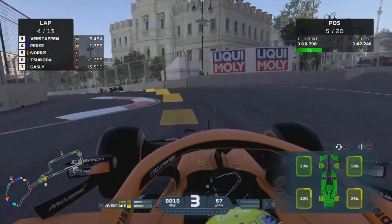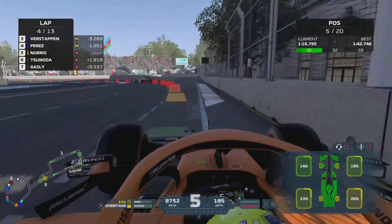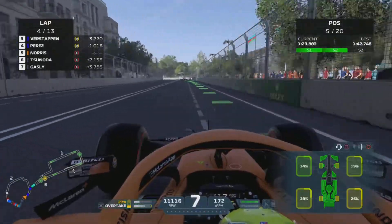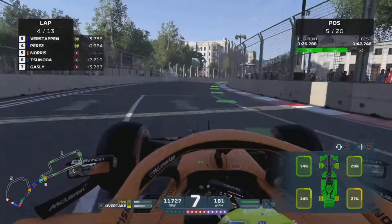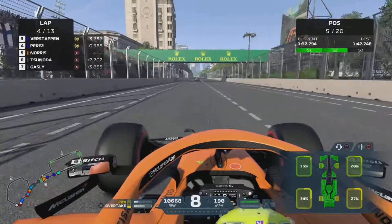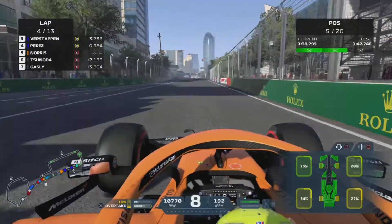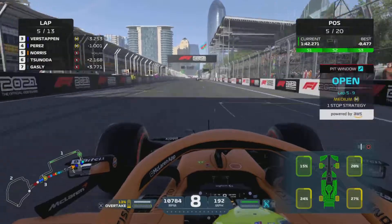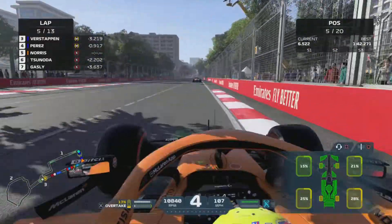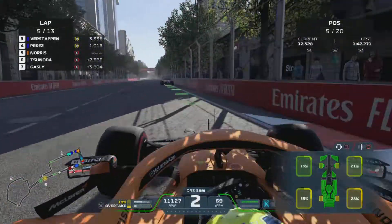Here we are on lap 4 now, and the gap is 1.2 seconds to Perez. Verstappen is a little bit further up the road, but we're definitely close to the AlphaTauri of Yuki Tsunoda. Can we get in DRS range here? Oh it's close - I think we've just missed the detection point. But still, this is promising to say the least. Our teammate, sadly, is in the middle of the pack, stuck in a DRS train and not able to make many overtakes. Gaps transforming a little bit here - we started at 1.422. I'm happy with that lap. Closing in on Perez, doing some all right lines. And that's DRS - come on!